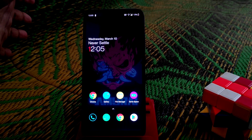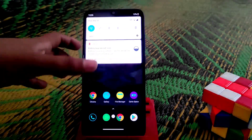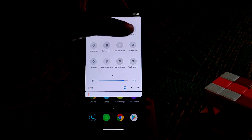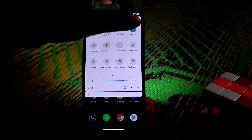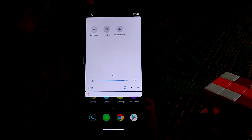One important thing: Bluetooth audio is not working. However, everything else is working — Wi-Fi, mobile data, Bluetooth connectivity, hotspot, and flashlight are all working fine with no issues.